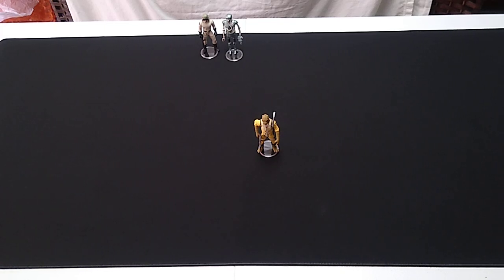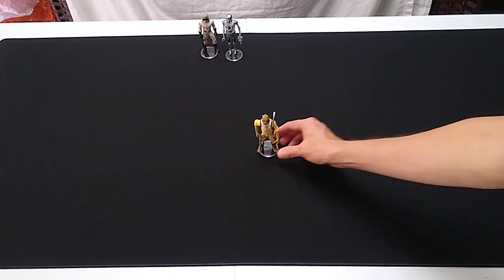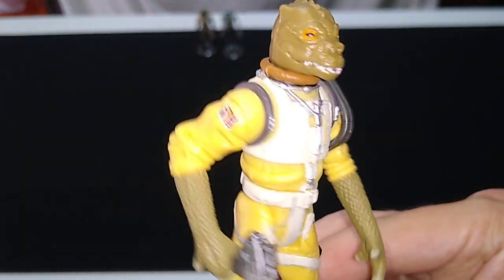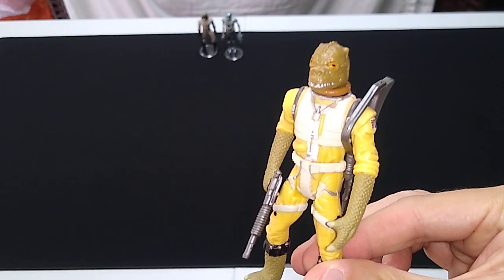Welcome back, Star Wars fans. This time we're going to have a look at Bossk, the bounty hunter from the Star Wars Power of the Force toy line from the 1990s. This is three and three-quarter inch scale. Bossk, of course, is the Trandoshan bounty hunter that makes exactly one appearance in the Star Wars films, and that's in The Empire Strikes Back, on board the Star Destroyer when all the bounty hunters show up. He's become one of the more popular characters.